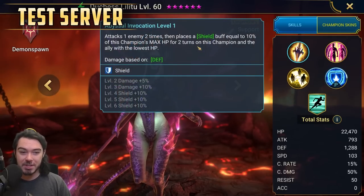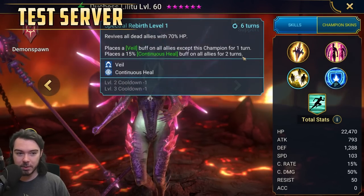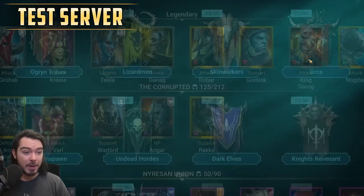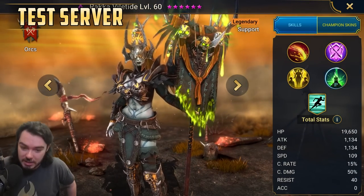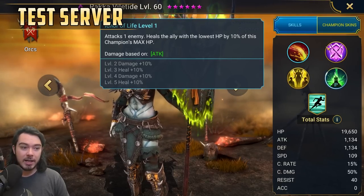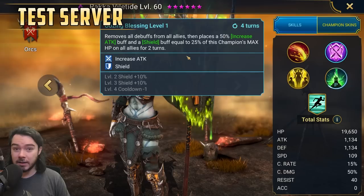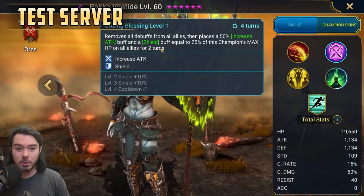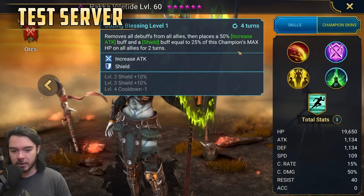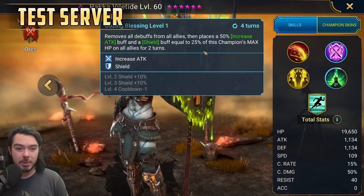I think Duchess is a really interesting counterpart — they've got the same aura. Duchess puts out a shield buff on A1 whereas Raka is healing. Duchess gives block debuffs, increased attack, and Perfect Veil on a four turn cooldown with an AoE revive. I think Raka is basically Duchess 2.0 — a Void version of Duchess. Her A2 is very like Mithrala Lifebane's cleanse: full team cleanse with a big shield. Mithrala gives strengthen instead of increased attack and has basically infinite resistance from her passive, making her slightly better for Arena overall.